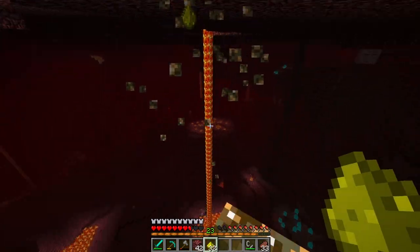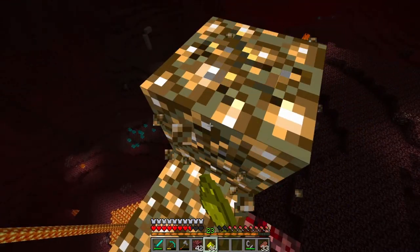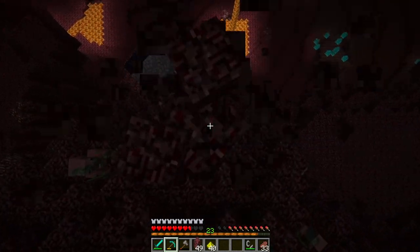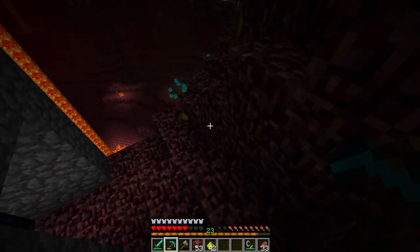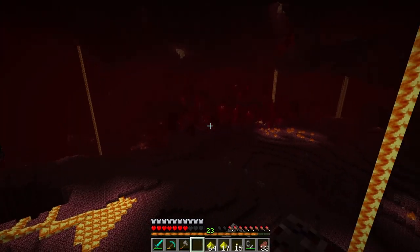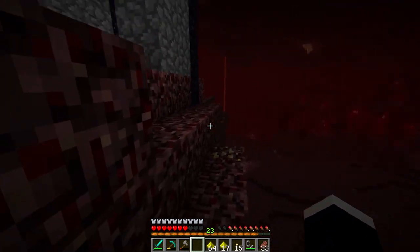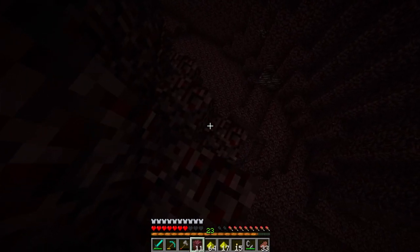There's a freaking ghast over there. Yeah, plenty of glowstone. Might as well check that out over there. We have to make a safe way to go down — carefully come down here.